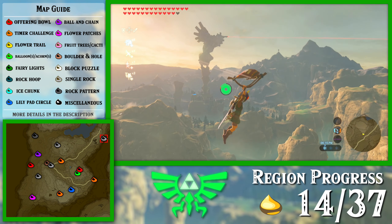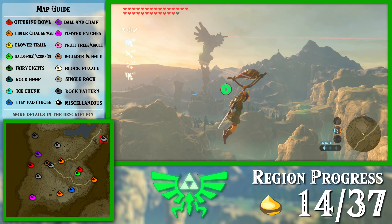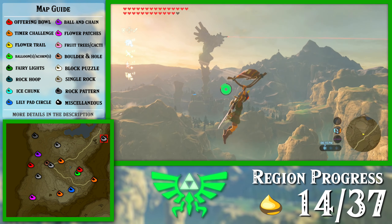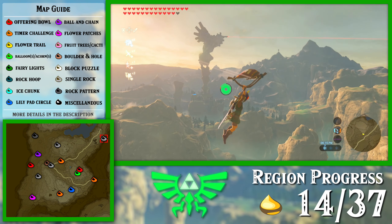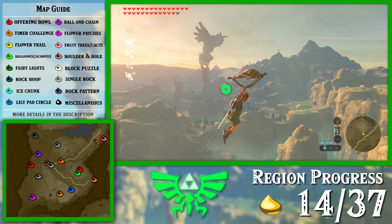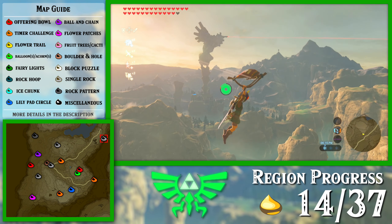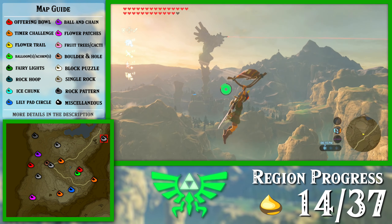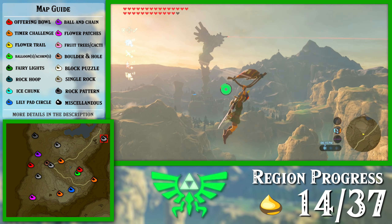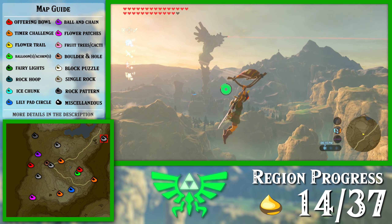We got it. I'm going to Revali's Gale my way back up. There's like an updraft over there you can use to get back up as well. That rickety bridge up there is actually Kalmari Bridge — if you're not aware, Kalmari is the Rito prince, son of the Rito chief in Wind Waker. Pretty cool to always see those other characters referenced. I think every one of the areas has at least one reference to a character from that race in a different game.